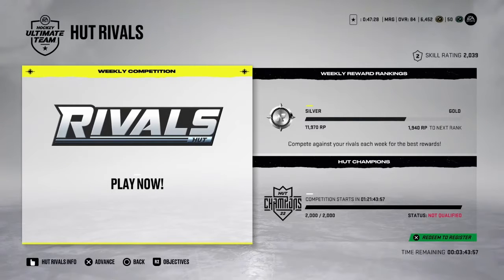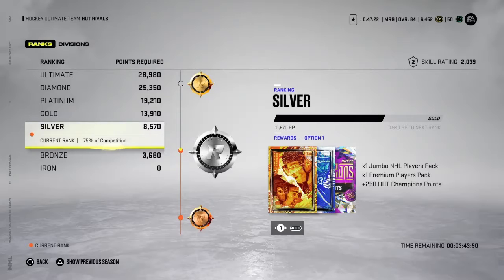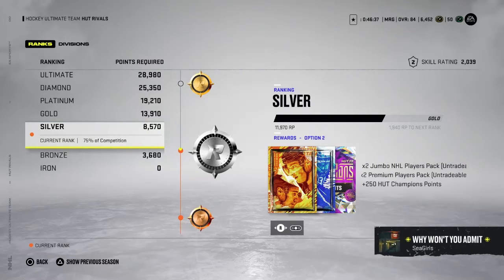Next we're going to look at HUT Rivals. Obviously based on your skill level you'll be put into a certain division. You have two reward options: tradable, where you can get one of each pack, or the untradable option where you'll get twice as many packs. When you have a free-to-play team, the untradable option is probably your best bet. This way you'll have a lot of cards to do sets, and if you get two 85 overall cards, you'll be able to use at least one in an upcoming event requiring an 84 or 85 plus overall player.